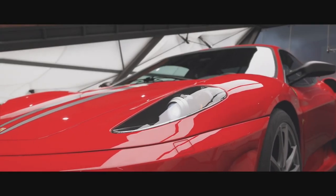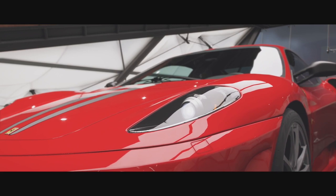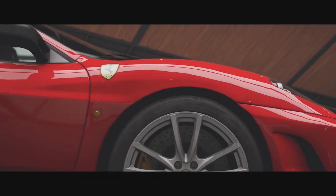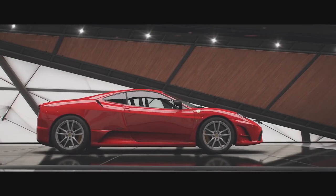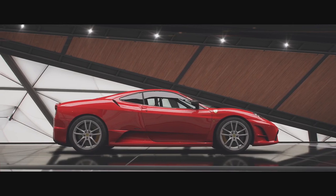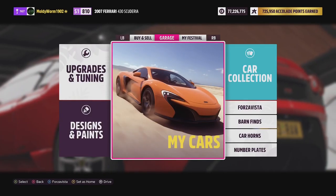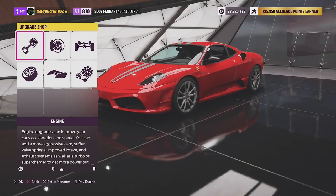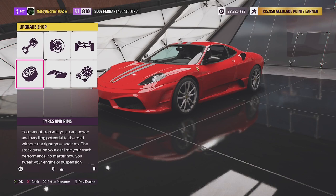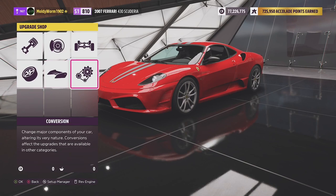At 810 PI, we won't need to do many upgrades to build it into a rally car. You can fit this thing on off-road springs and dampers, believe it or not. I'm curious to see how it will perform. Probably the closest vehicle we've had to this is the DeLorean, so that's going to be our benchmark.